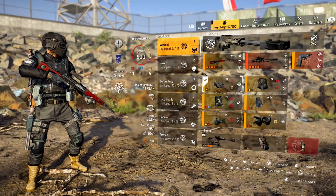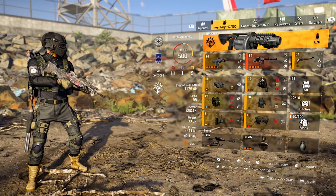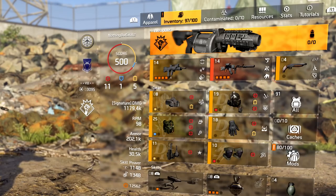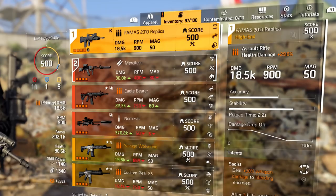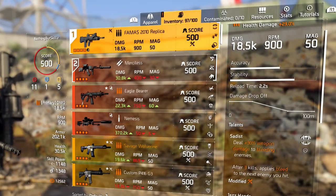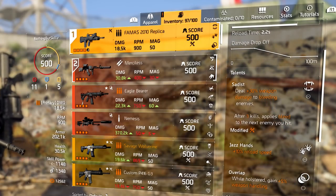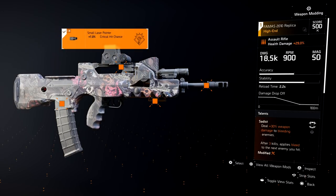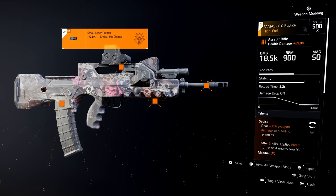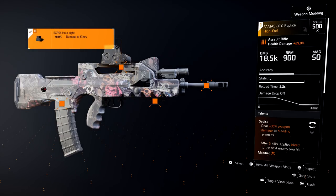The first build we're diving into is the Tarmac build — made to go fast, putting out as much damage as possible. We're running 11 offensive, 1 defensive, and 5 utility. For the gun we're using the FAMAS: 18.5k base damage, 900 RPM. We have Sadist for 30% weapon damage to bleeding enemies, Jazz Hands for 10% reload speed. The hollow sight gives 8% damage to elites, the under barrel gives 7% critical hit chance, and the muzzle gives 5% damage to elites — that's 13% damage to elites just on the weapon, plus a 20-round mag.